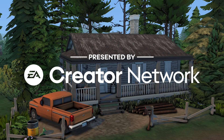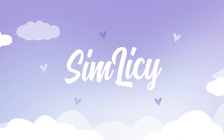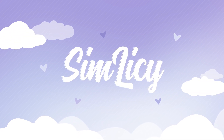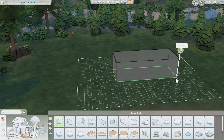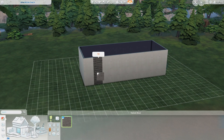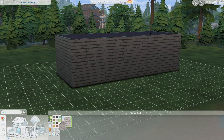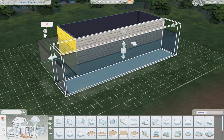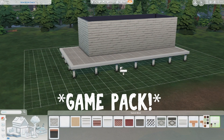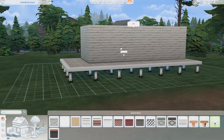This video was made possible by the EA Creator Network. Hi guys, it's Emily C here! Welcome to another speed build. Today I am building in the brand new world of Moonwood Mill, which is the brand new world coming with the Werewolves expansion pack. I am so excited to be building with this.